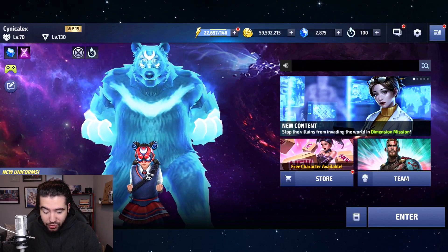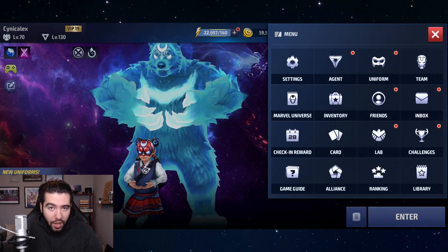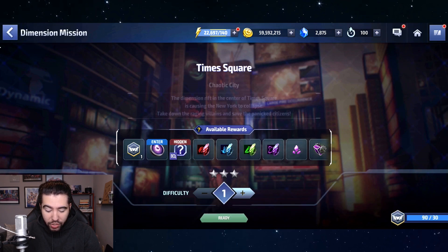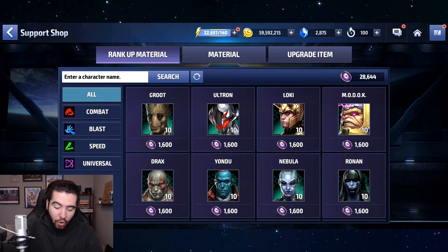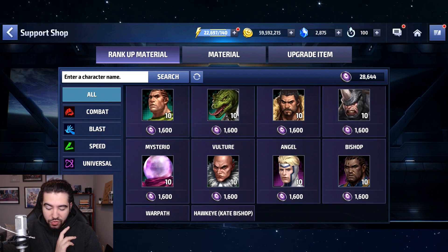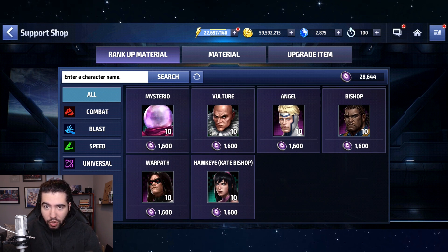For people who have inventory issues, you can spend all of the biometrics for characters that you now get from the Dimension Mission Token Shop. So you can spend all your group bios, all your Loki bios, all your Inferno bios, Gwenpool bios, Vulture bios — spend all of those, get them to zero. Each one you get to zero will give you one inventory space, and then you never have to accumulate their biometrics from shifters again. You can just save up tokens for when you actually need them.